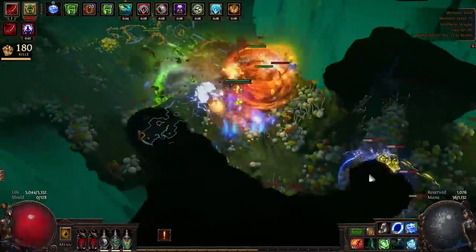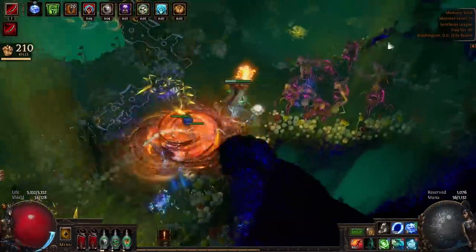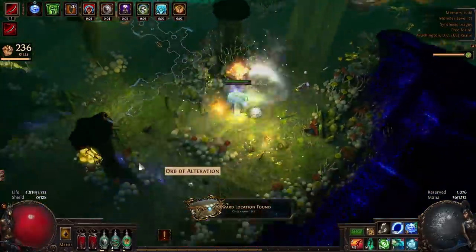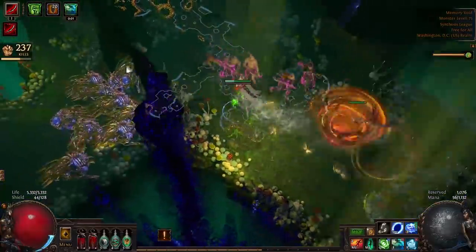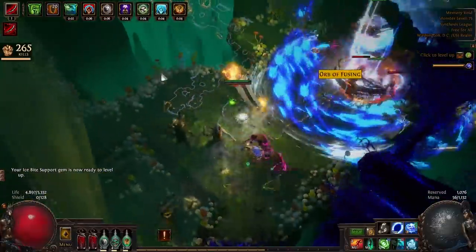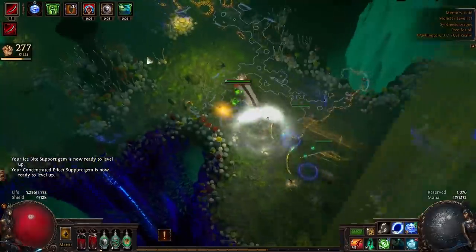Otherwise, this build isn't too complicated. You start your rampage, then proceed to sprint through maps while your minions destroy everything, stopping only to drop your Stormbrand on tankier targets. Keeping your rampage going with no enemies around can get a bit dicey, but thanks to the Pathfinder Ascendant node, you can infinitely sustain stacks by just ping-ponging between your Writhing Jars every few seconds.